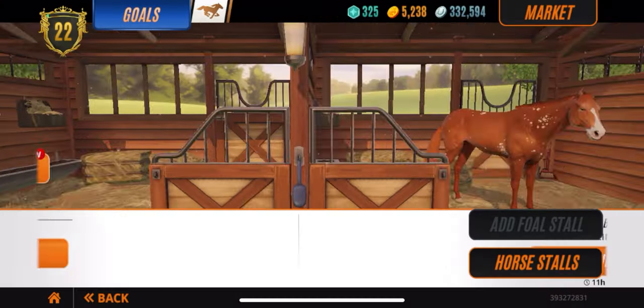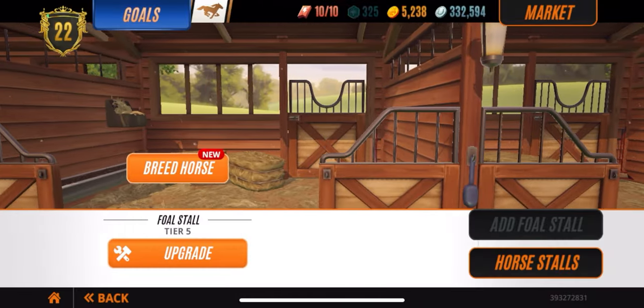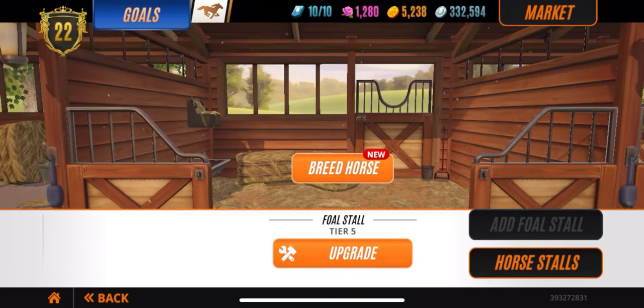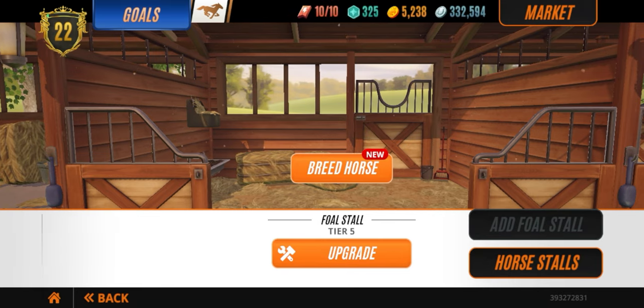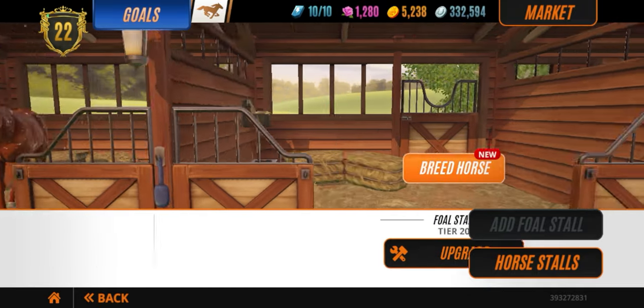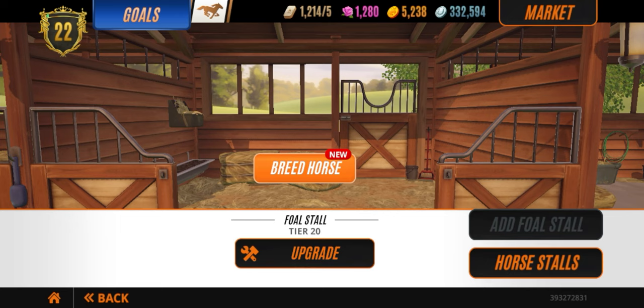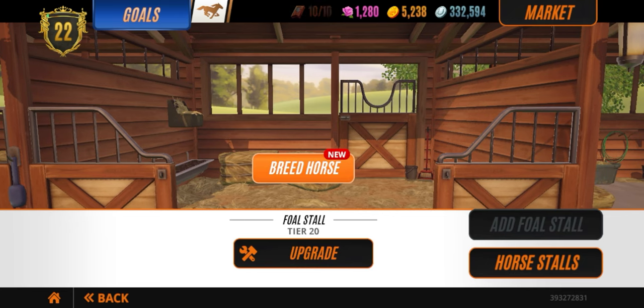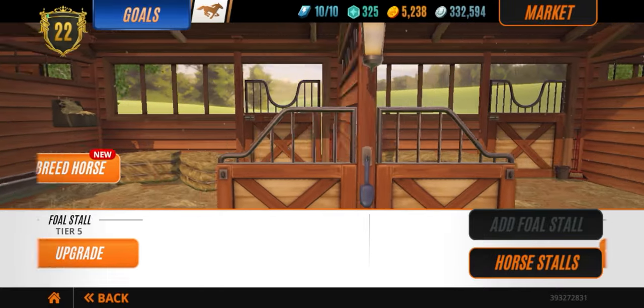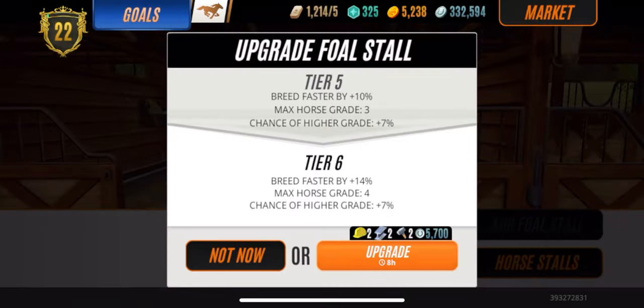For step two, we're going to get into your breeding stalls. Have your stalls ready to target what you want. Know what you want — if you want a perfect grade seven you need a tier 11 stall, if you want a perfect grade nine you need a tier 20 stall. Whatever horse you want, you have to have that stall. It's not smart to upgrade all your stalls.